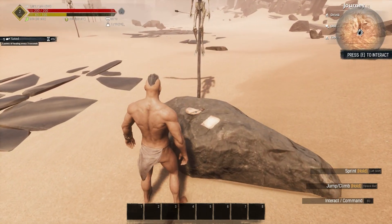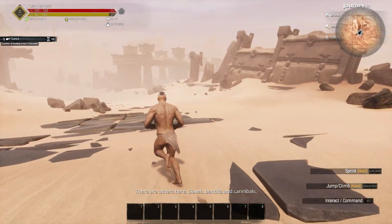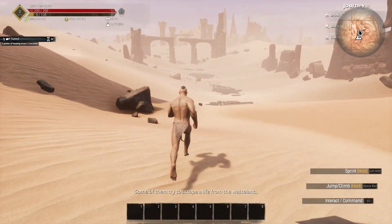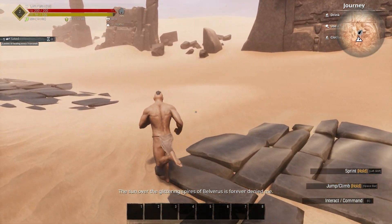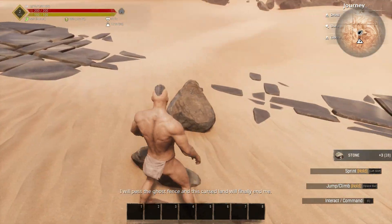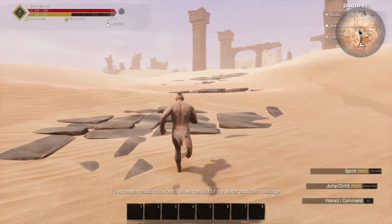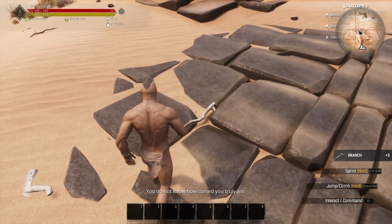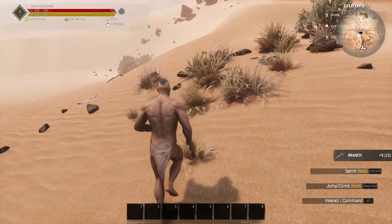We're gonna grab a nice water skin and a note: 'I am beaten, left to rot among the ruins of the past. There are others here — slaves, bandits, and cannibals. Exiles from lands I've never heard of. I cannot go on. The sun of the glittering spires of Belverus, forever denied me. The smell of my daughter's hair. I will pass the ghost fence and this cursed land will finally end me. To whoever reads this note, I leave the last of my water and this message: Stranger, you have my pity. You do not know how cursed you truly are.' That's how the story starts — that's how we found the sealed water skin.